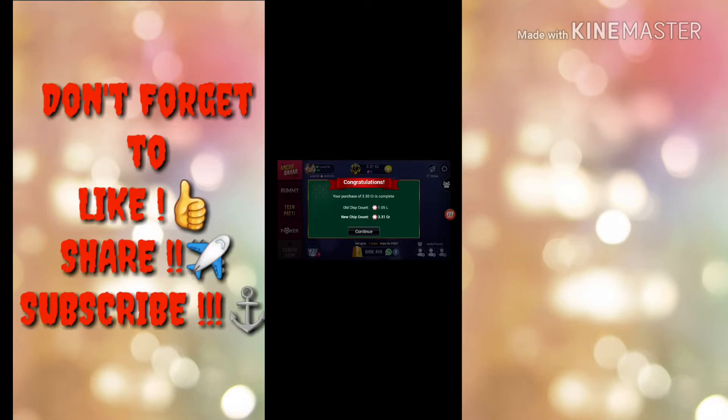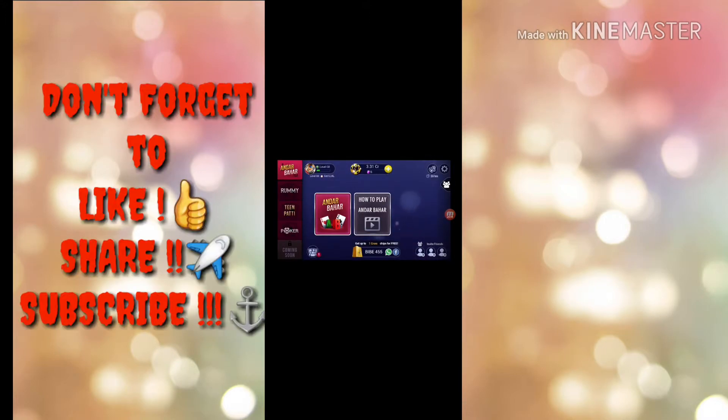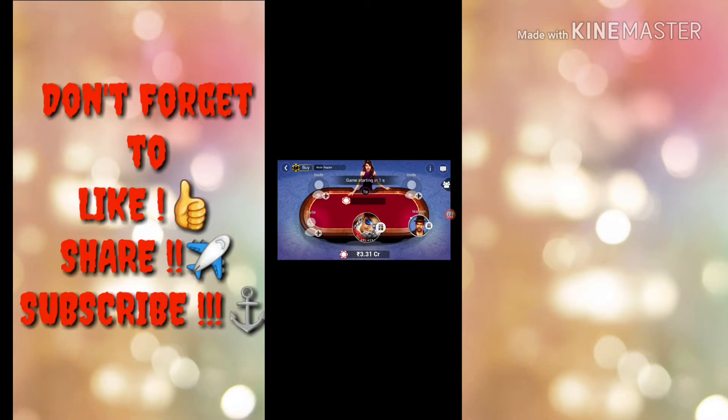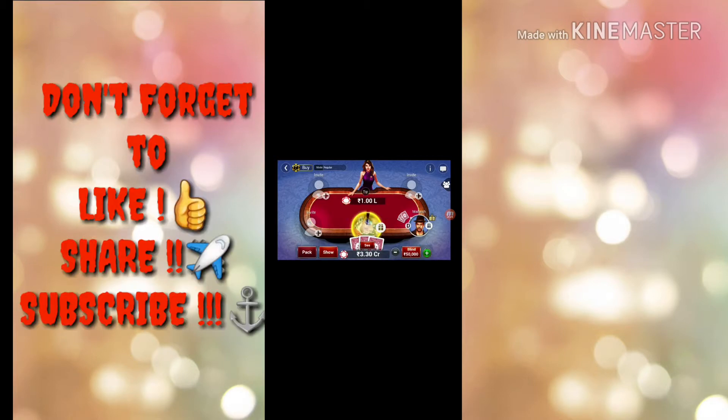Now you can see my chips are 3.31 crore. The purchase of 3.30 crore is complete. You can continue. Now you must have a doubt that this might be fake, but it's not fake — I will even show you by playing. See, I have a count of 3.31 crore. Let's place a 50,000 wager and see.